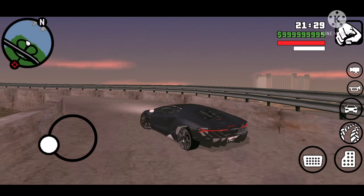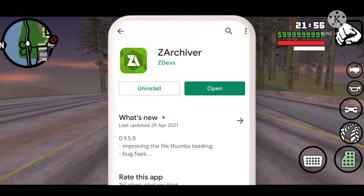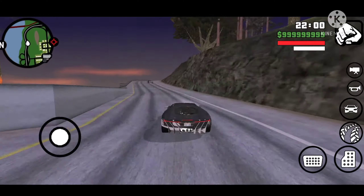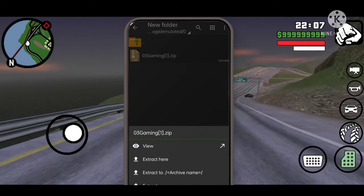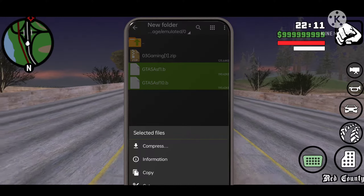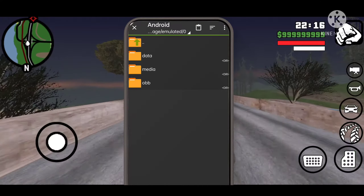After downloading the zip file, open the Archiver app — you can easily find this app in the Play Store. Click on the zip file and then click on Extract. Select those two files and copy them. Now in internal storage, go to the Android > Data folder, then search for the com.rockstar file.